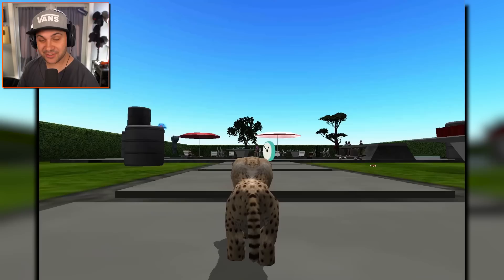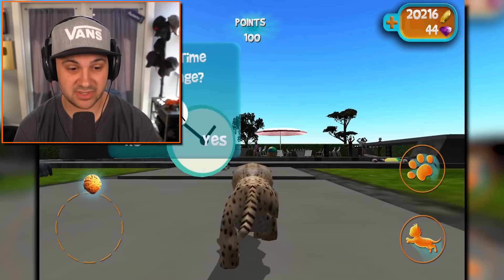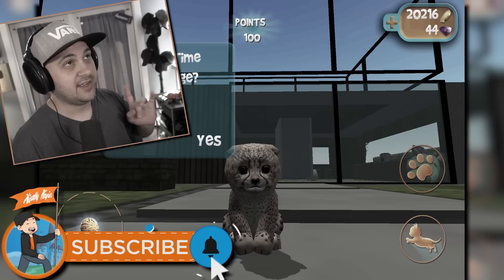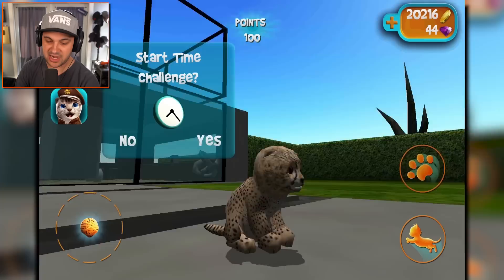It looks like we got invited to the neighborhood pool party. I don't know what kind of shenanigans we're gonna get ourselves into, but I do know that we are a very tiny cheetah and we are very, very cute. Look at this little guy — he's so stinking adorable. He's gonna grow up to be a majestic and glorious cheetah that would probably eat your face off, but right now he's adorable.